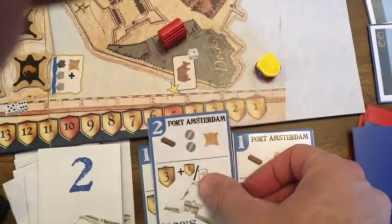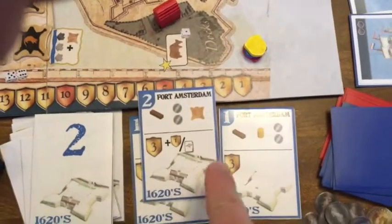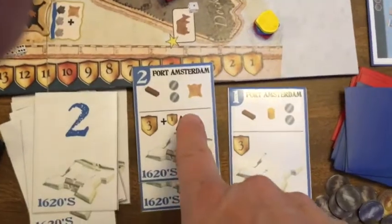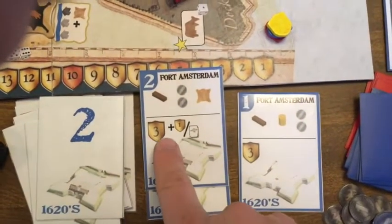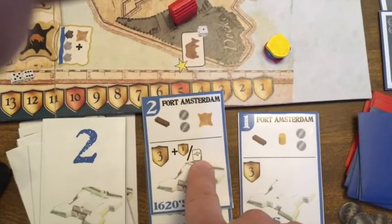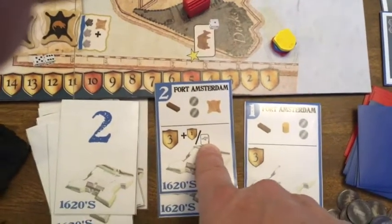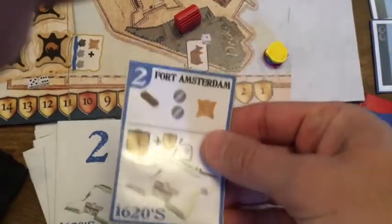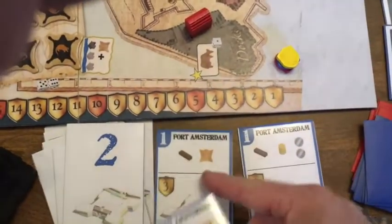In round two, if you also build part of Fort Amsterdam, it's going to be gradually more expensive as players' engines develop and produce more resources, but the rewards are also greater. This card is worth three plus one extra point for every Fort Amsterdam card you have, including this one — so if you built one last round, this will be worth five points, scored immediately.